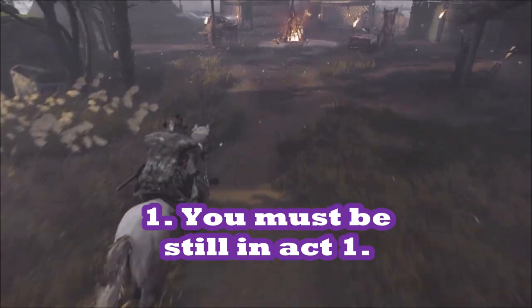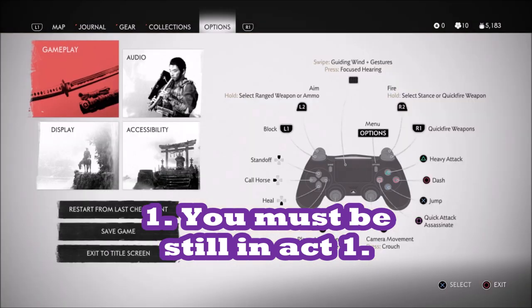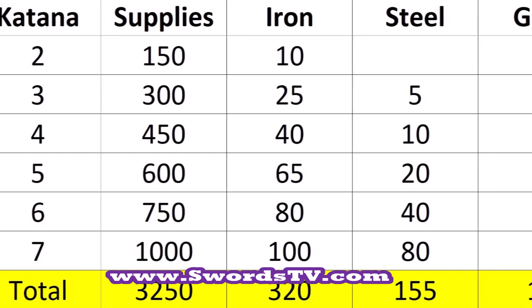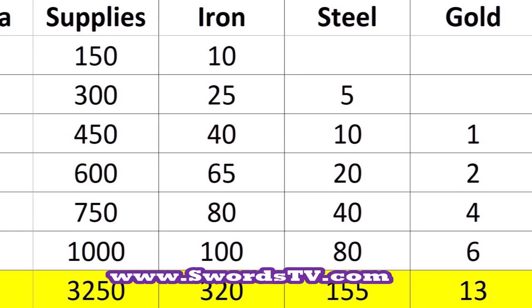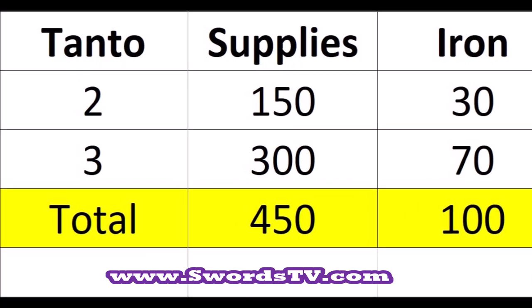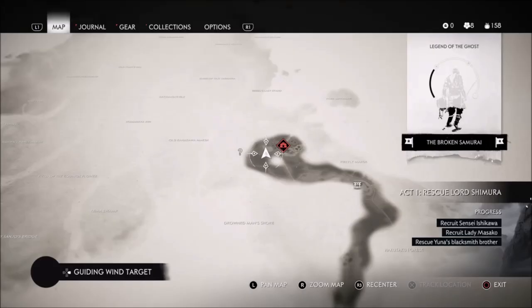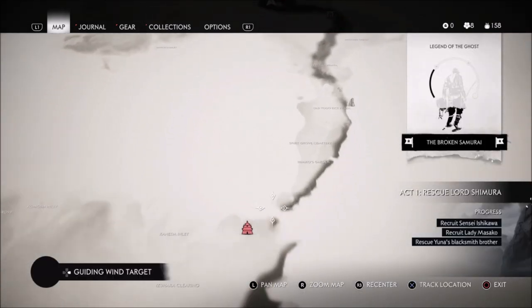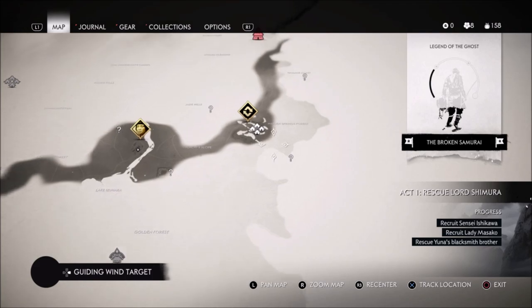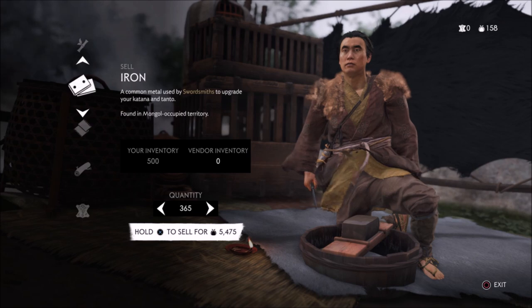The first part of this glitch is it has to be done by an act one player — a player that has not progressed from act one to act two. In my previous videos I've said you can upgrade your katana to level six by act one and totally upgrade your tanto to the highest level by act one with the supplies and iron available. The same thing is true here, and you can make 40,000 supplies per hour with this iron farming strategy, which also creates boatloads of steel.